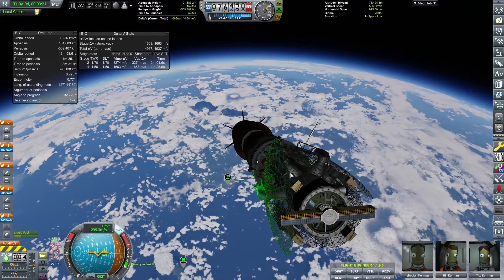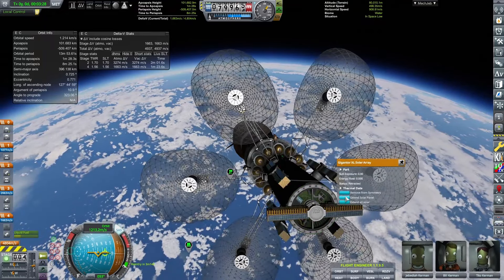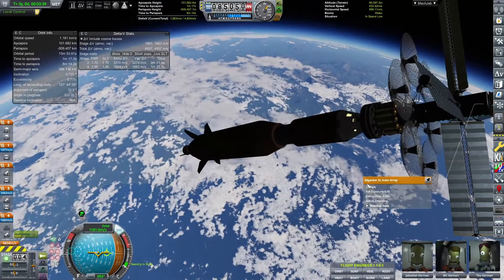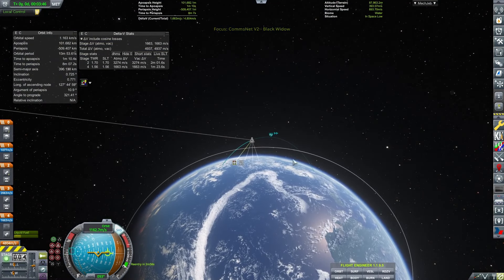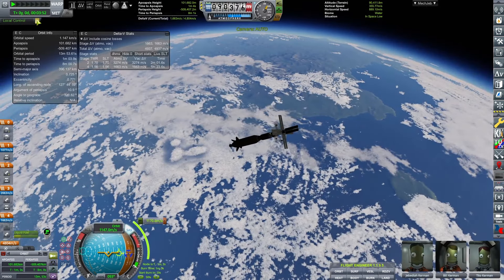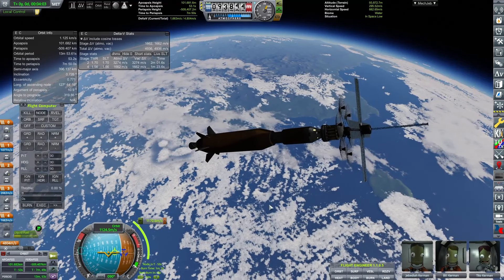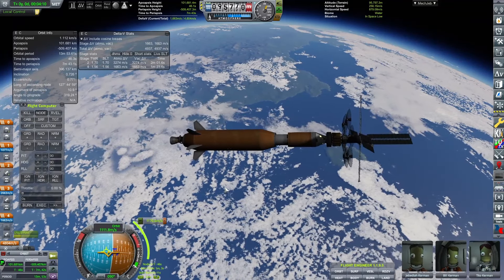First thing we want to do is achieve a regular orbit — we've done this before so I'll skip ahead. We're going to focus on the steps of this mission because we've only done one keostationary orbit in our entire YouTube series, and that was on KSP2 with just one satellite. Today we're creating a full communications network in keostationary orbit, so it's more complicated — we have to position all satellites to share the same orbital period and stay connected.